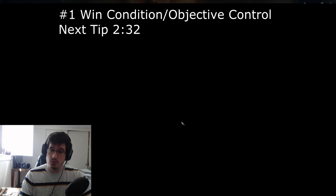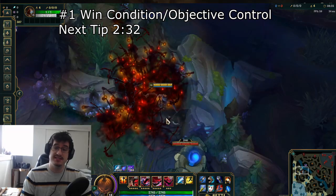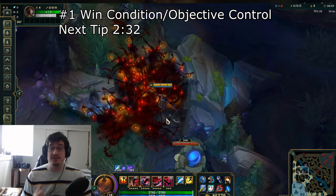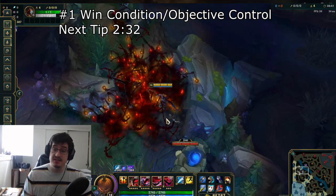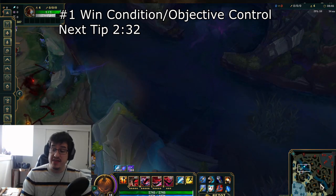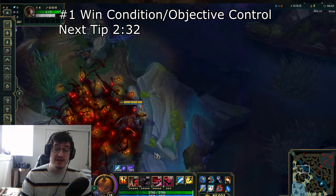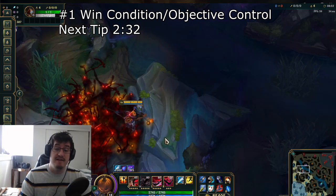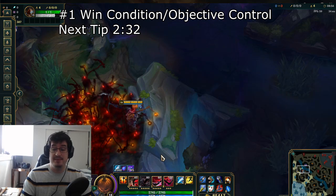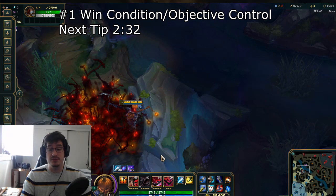Jumping into tip number 1 with Fiddlesticks — as with the old and with the new Fiddlesticks, the most important thing and one of the biggest win conditions is his ability to control rather large objectives in condensed areas. This goes for the Baron Pit as well as the Dragon Pit. Really understanding that you need to take advantage of this very limited area where you are able to get off more damage than you would otherwise be able to do on only one or two targets.